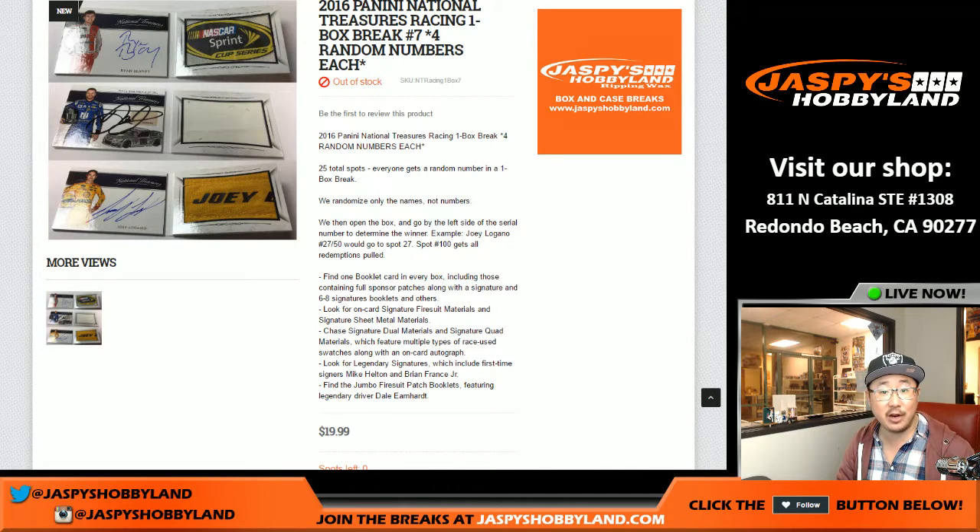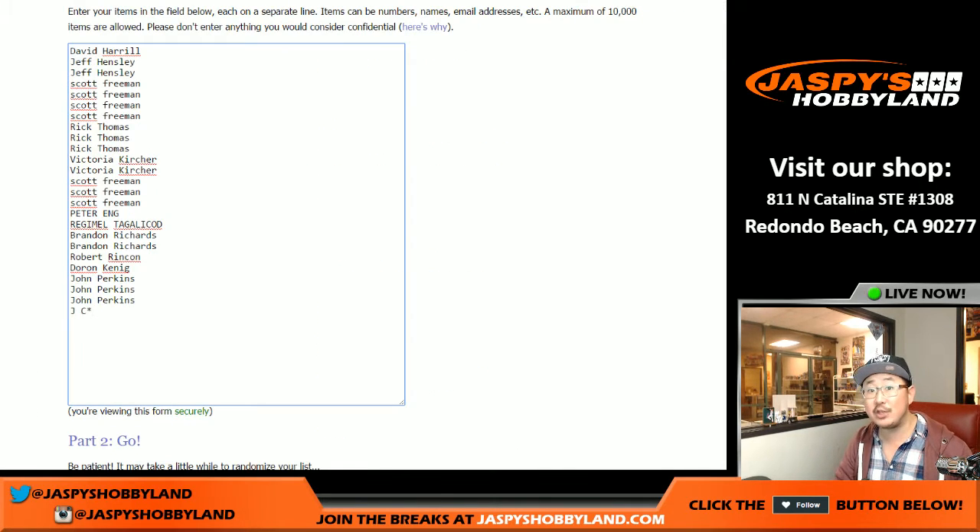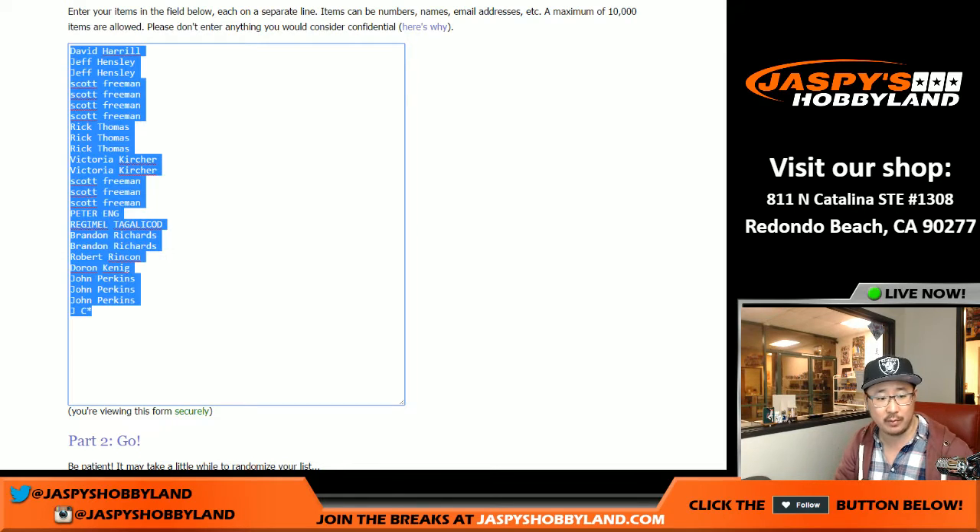Good evening, everyone. Joe for Jaspi's Hobbyland here doing some NASCAR one box break of National Treasures Racing, which is really cool. This is break number seven, a one box break — really nice stuff. One spot at 20 bucks gets you four random numbers in this random number break.